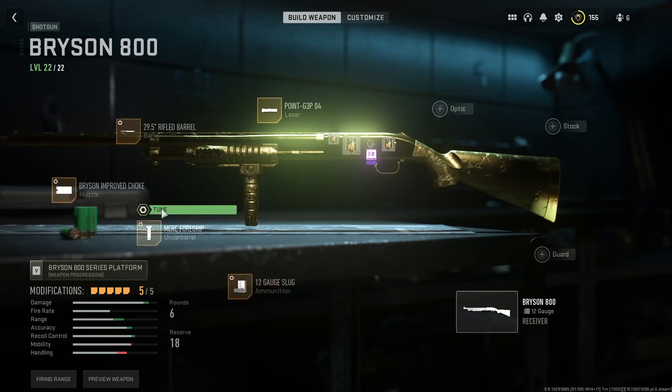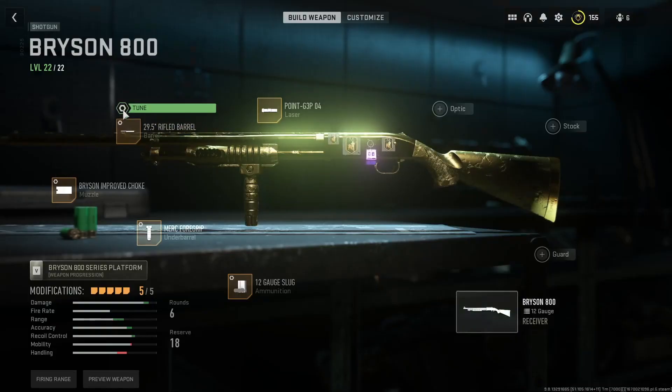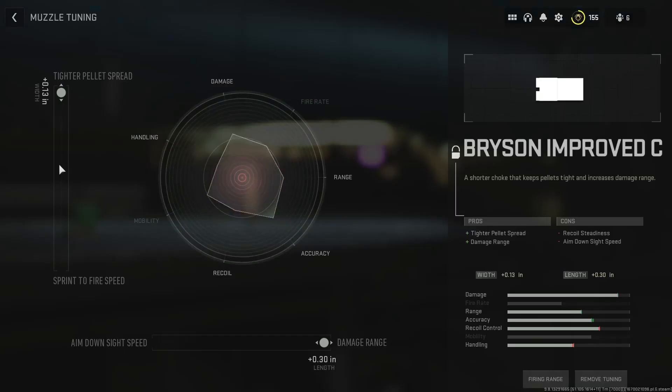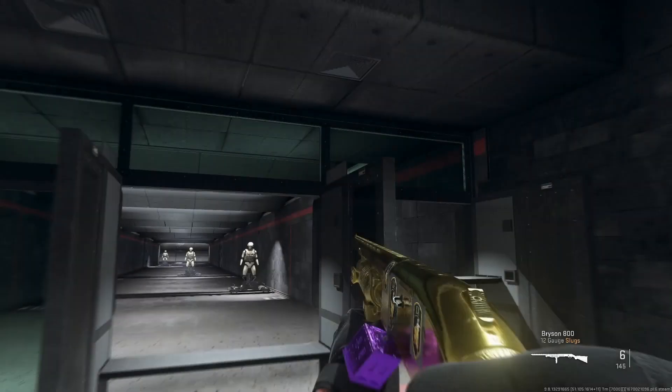And then you want to tune these — I'll quickly show all the tunes here. Tune towards hip fire accuracy. And there you have it. The choke is pretty essential. For some reason it makes the hip fire very, very tight.